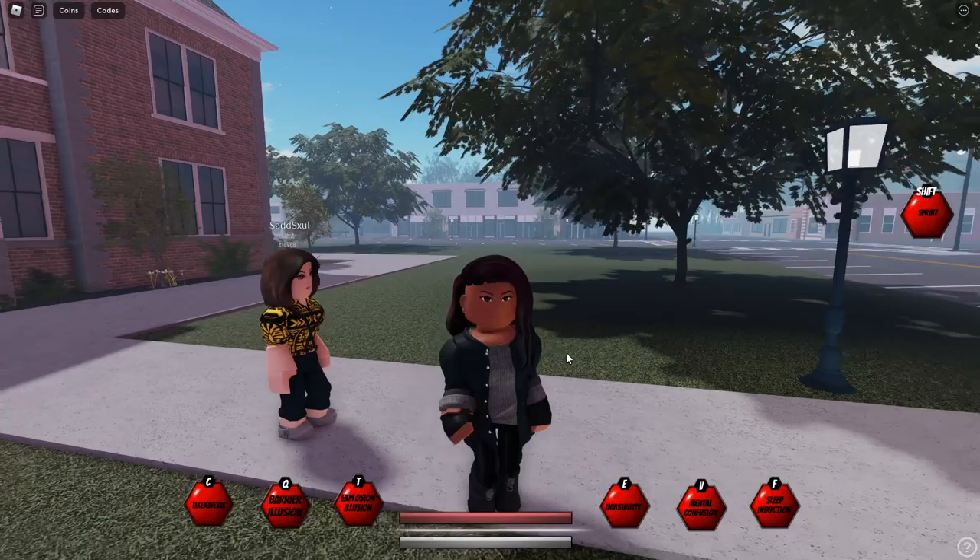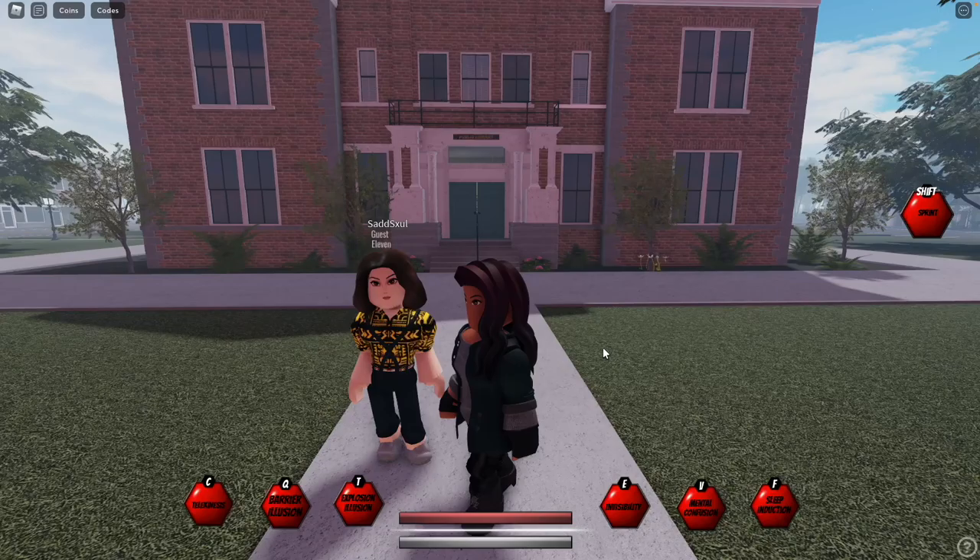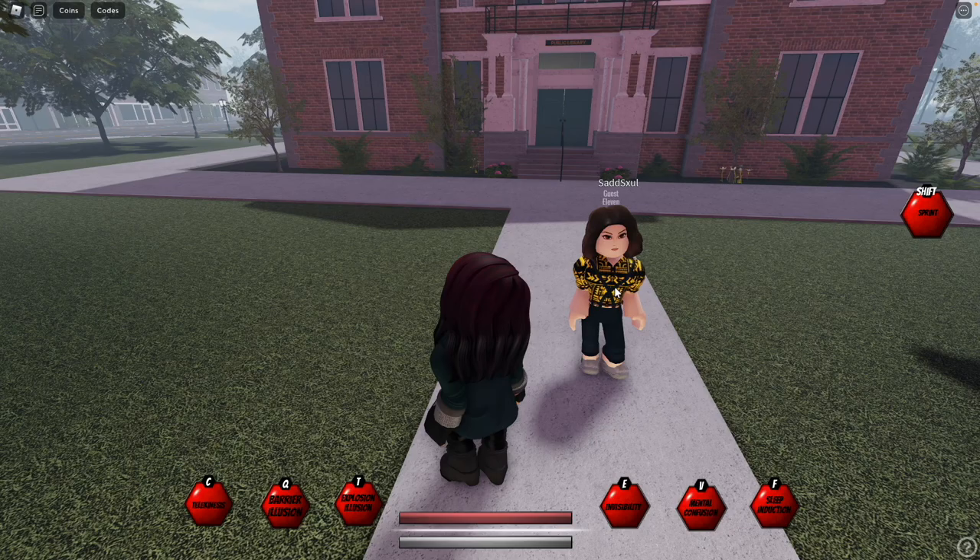Okay, so this is what Kali looks like. She is a game pass character, of course, and she costs 499 Robux. Kali has six keybinds, and her first one is Telekinesis, which is C.